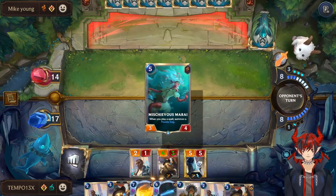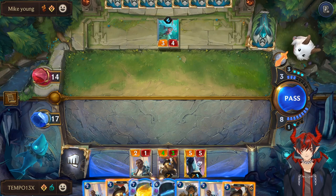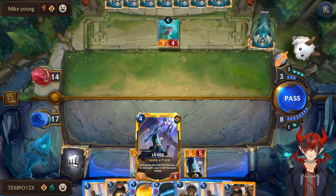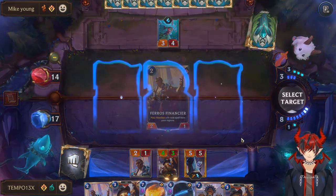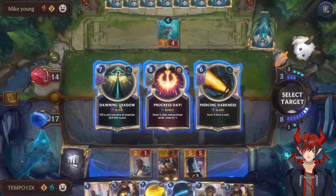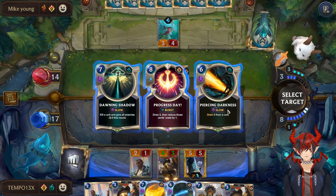Another Handler — this thing again! How fast do I die? Let's do Financier first because I have nine mana, so I can still do True Shot after. Options include drain five from a unit or kill a unit — draining five is probably better.